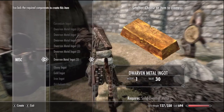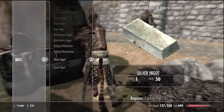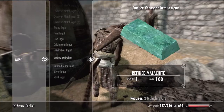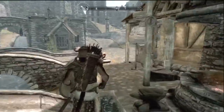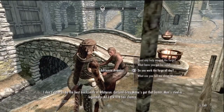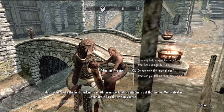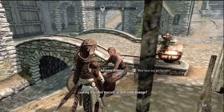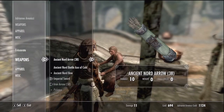We had a bit of iron ore, so we can come to the forge and make ingots out of it. Two ores make one ingot - it varies based on what you want. We could quickly level blacksmithing here if we wanted to. Greymane has the steel forge in Whiterun.